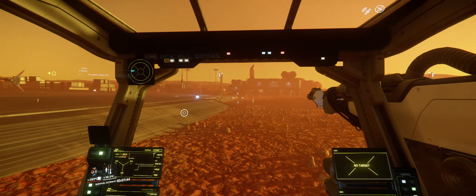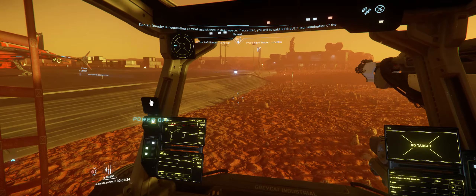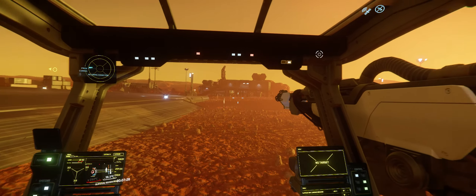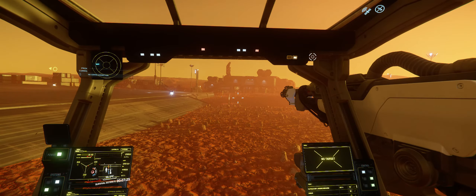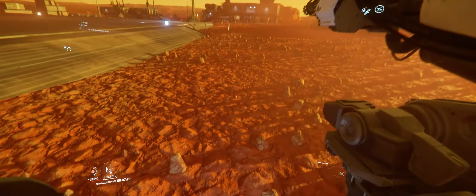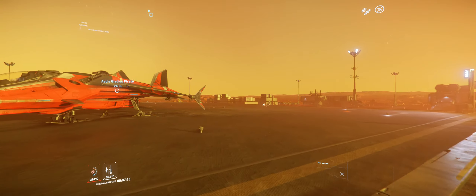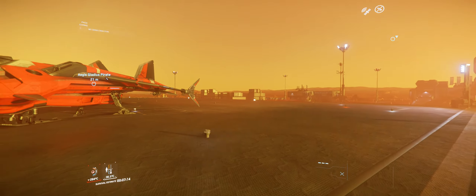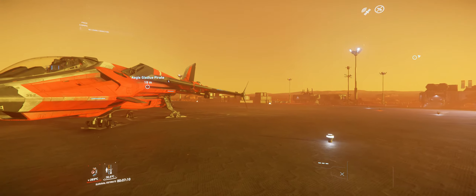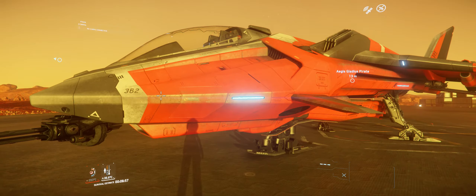I'm actually just going to abandon her here. I'm going to remember how to get out — there it is, exit scene. So that's the guy that just landed on my ship. On the top right of the screen there's the no-bullet sign — this is called an armistice zone. So you can't actually engage anybody here.